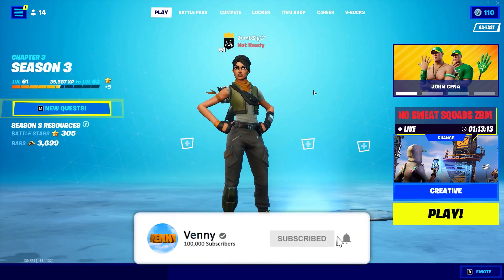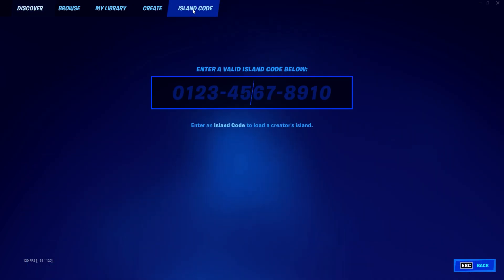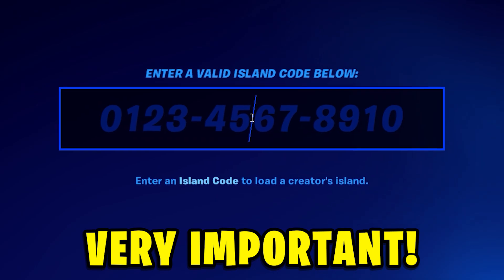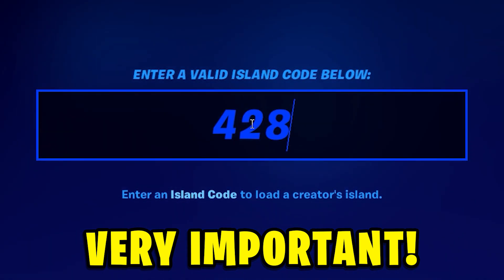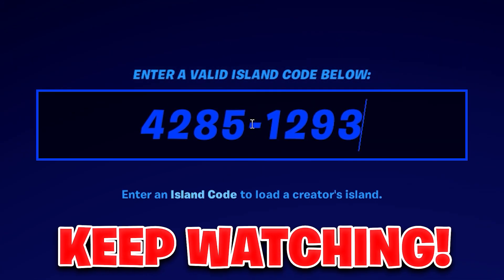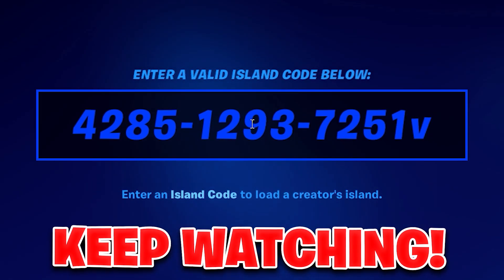Now we can go back to play and from here click on your game selection and go to island code and type this code exactly as I am going to tell you it here. You can pause the video if you need to. It's going to go 4, 2, 8, 5, 1, 2, 9, 3, 7, 2, 5, 1, V, 2.